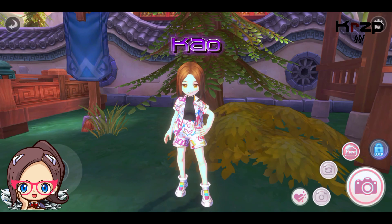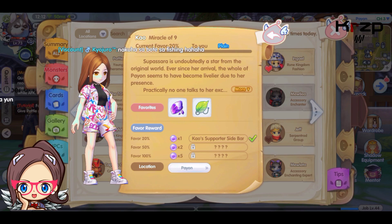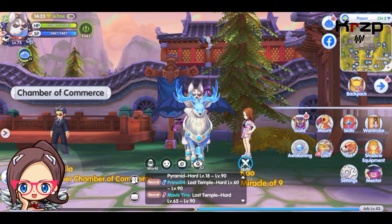The last new NPC for our video today is Kaio. Kaio can be found in Payon, and their favorite gifts are the Leaf Bookmark and Amethyst. Again, you can purchase both of these in the Exchange Center, or take up your tools to garden and mine the gifts for yourself.